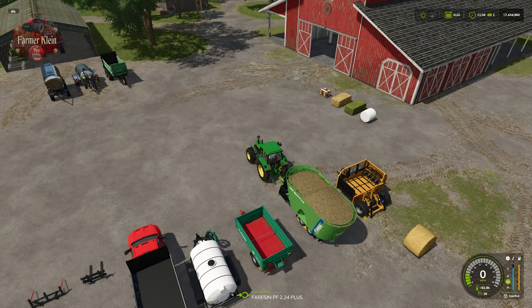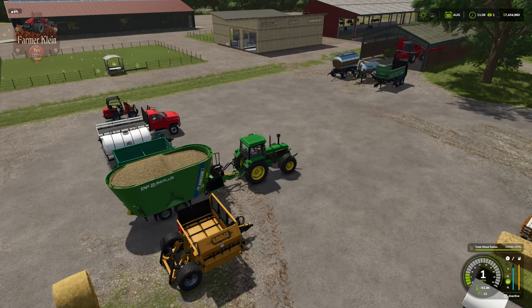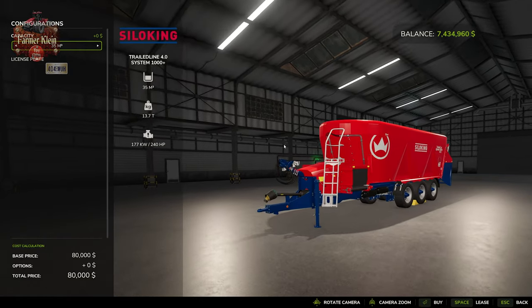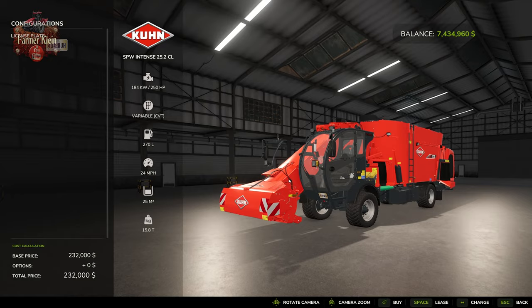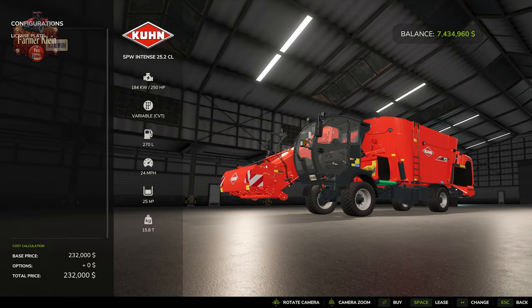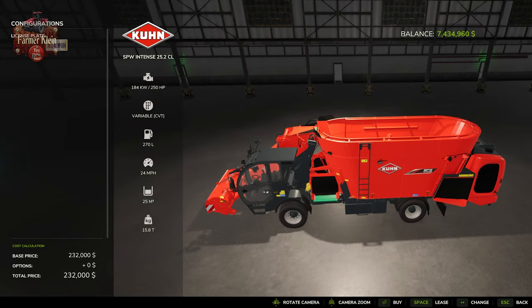To mix TMR you're going to need a forage mixing wagon. We find those under Vehicles, then Animals, in the Forage Mixers category. There are three trailed TMR mixers, and if you have the money you can upgrade to a self-propelled version. The self-propelled version has the ability to directly intake silage from a silage bunker or hay and straw directly from a pile on the ground.